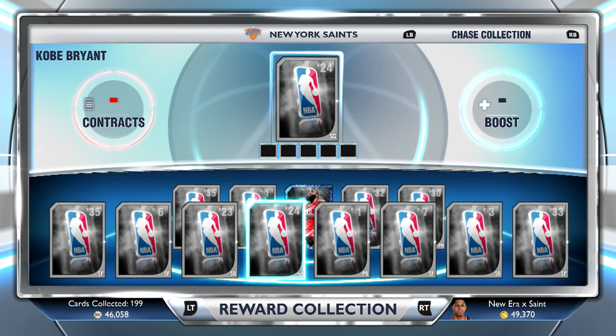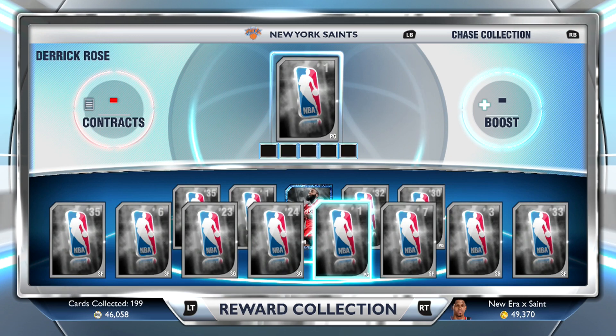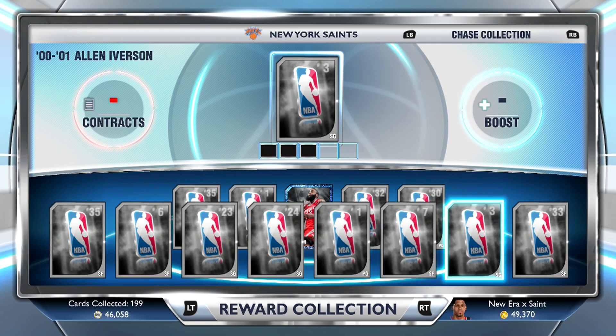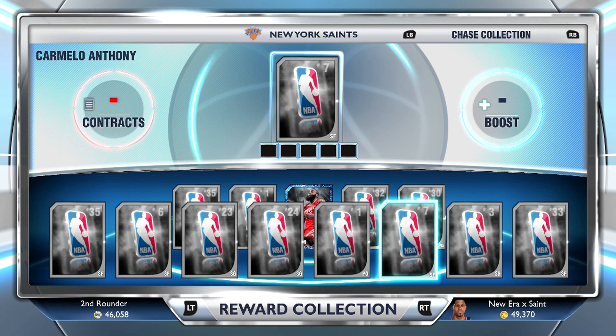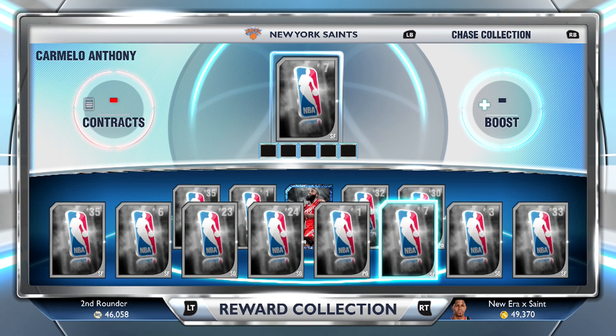He gets a spot on my team. I'll put him in over Shumpert, even though I love Shumpert, just to see if I can get some cool highlights with him. He's a good zone killer too because his three is so high. But yeah, that's the reward and hopefully I can knock out a couple more of these Sapphire players when they come out. Peace.